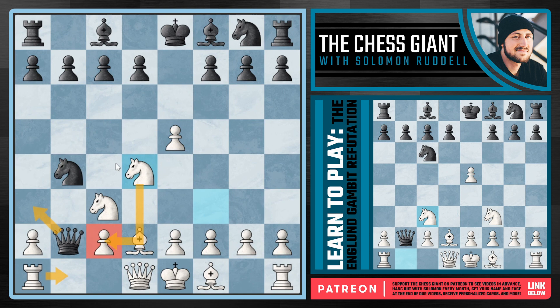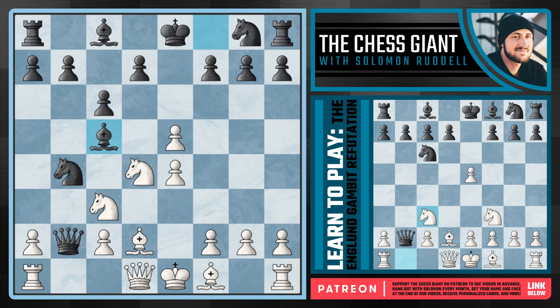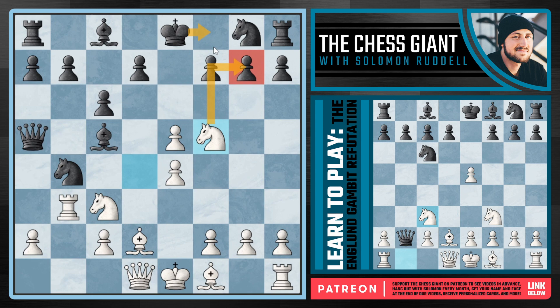Let's say Black plays the best option of C6, keeping our Knight out of B5. In this case, we can continue with E4 — Black cannot kick this Knight around. If they try with Bishop C5, we play Rook B1, and if Queen A3, continue with Rook B3. Play active chess, develop, develop, develop, kick this Queen around. If Queen A5 is played, we have Knight F5, putting pressure on G7. If King F8, and if G6, we can play Knight D6 with check — yet again a crushing game for White.